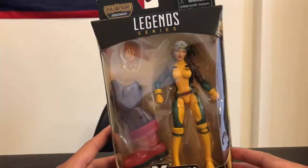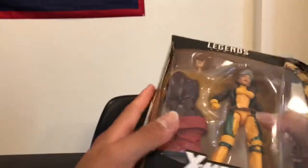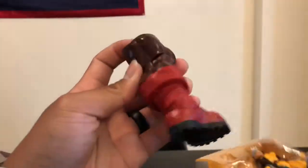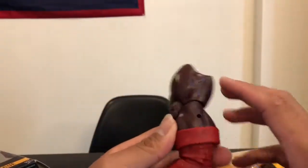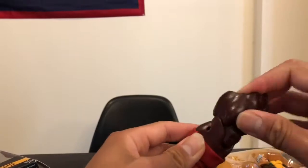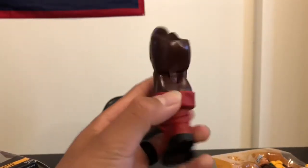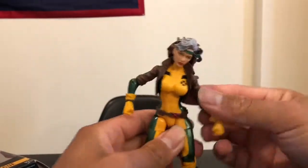Let's take a look at Rogue first. Marvel Legends X-Men — let's crack it open and see how she is. She comes with one right hand, a gloveless hand, and the left leg of Juggernaut. This is a pretty heavy piece for a build-a-figure, but then again Juggernaut is a huge character. I do want to complete this Juggernaut because it's an X-Men figure.